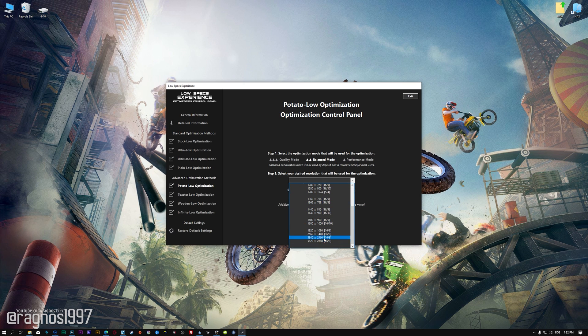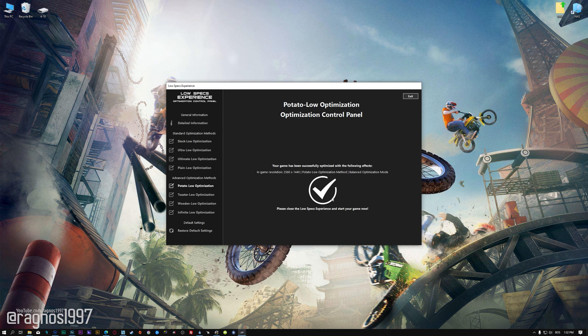When the optimization control panel loads, simply select the optimization presets and the resolution you would like to render your game at. This is something you will need to experiment with on your own in order to see what works for your system the best. Once you decide, press the execute optimization button and then start your game.